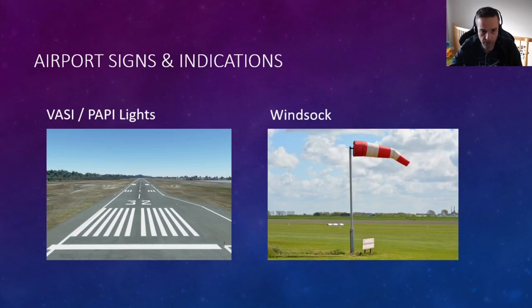Now let's look at lights around the airport. Back at the runway picture, you can see four lights on either side of the runway — those tell you if you're on the right glide slope heading down to the runway. You want two white and two red, which means you're on the right glide slope. Four white means you're too high, and four red means you're too low. You can then adjust by adding more power to reduce descent rate, lowering power to descend faster, or extending flaps.